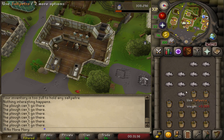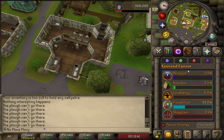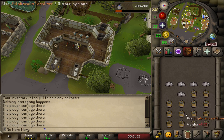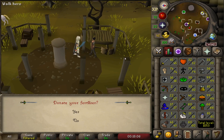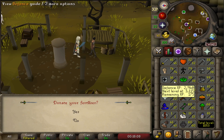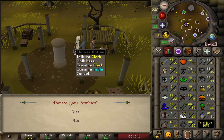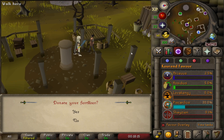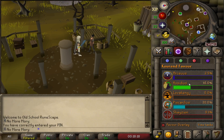Now we're going to be combining Saltpeter with Compost. We need a total of 400 of it to get up to 45% favor, at which point we can do the Mess Hall. I'm going to finish this up while I eat dinner. She'll actually take the buckets right out of your bank to save you so much time making trips. We donate our fertilizer and we're up to 45%.